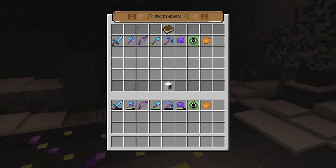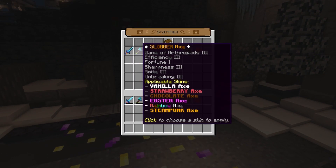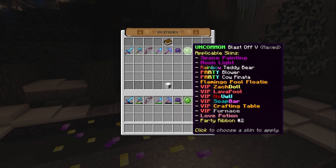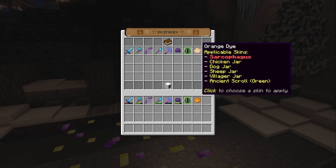Flipping back to the original page, I'm now going to show you what it's like to apply a skin. In my inventory, we have a sword, an axe, a bow, a shovel, a pickaxe, a helmet, an uncommon rune which is also a lime green dye, and an orange dye.